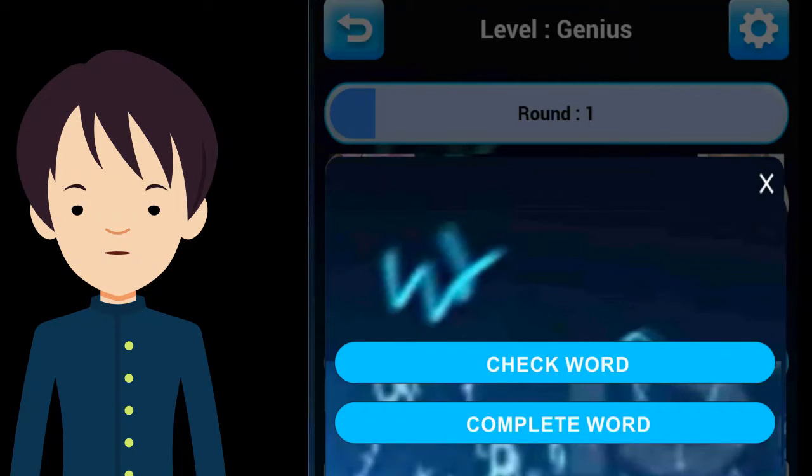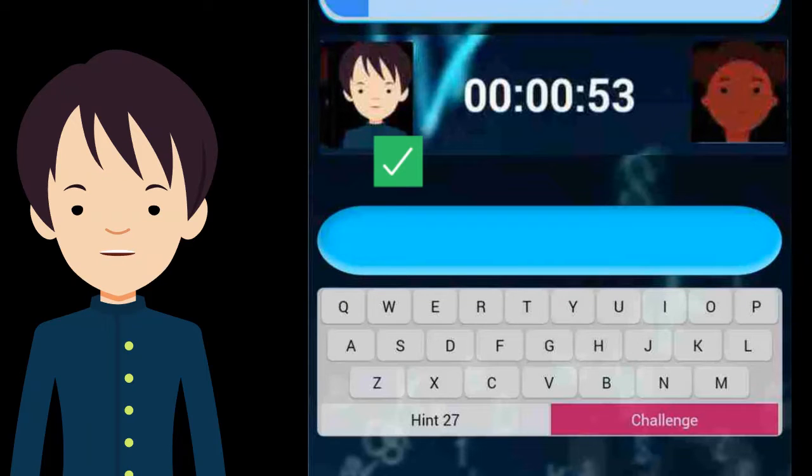If you think your opponent has completed a word, you tap on the check word button here, and the computer will tell you if you are right or wrong. If you are right, you win a round and get a green tick. If you are wrong, you lose a round and get a red cross.